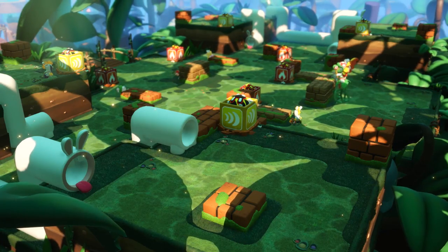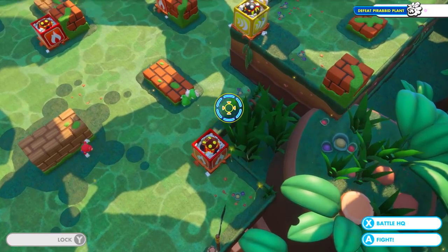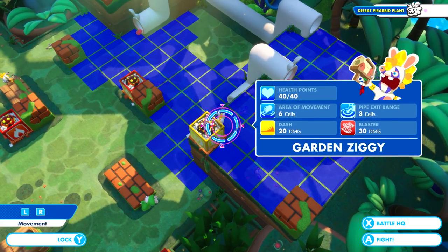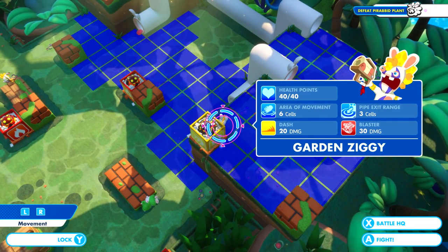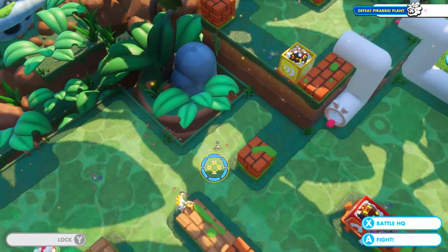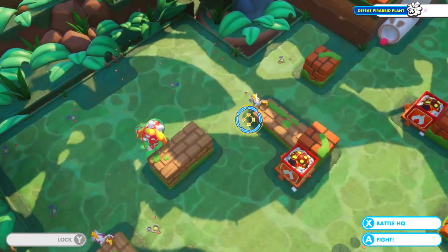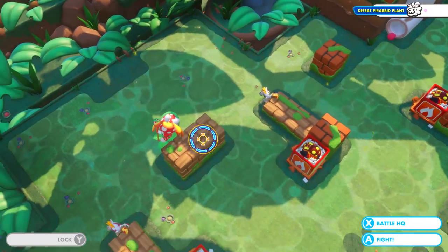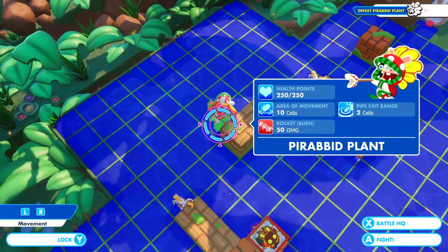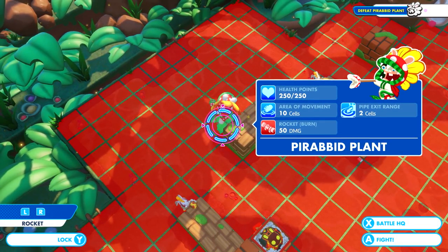It is a true fusion of a Rabbid and a Mario enemy - how cool looking is that? This arena has elevation incorporated as well, and it introduces the prepare for battle mode, which can be opened at any time during combat. It's sort of an overhead perspective - it allows you to fly around and see the enemies, see what their range is, see what kind of damage they deal, and see if you are in their line of sight. You can do the same thing with your own characters as well. There isn't a lot of flexibility in moving the camera here, so it's a little hard to see exactly where their area is. But it is nice to get an idea and a sense of who you're fighting.